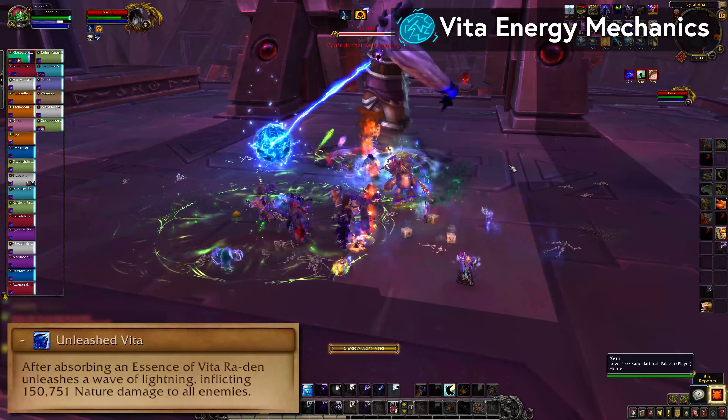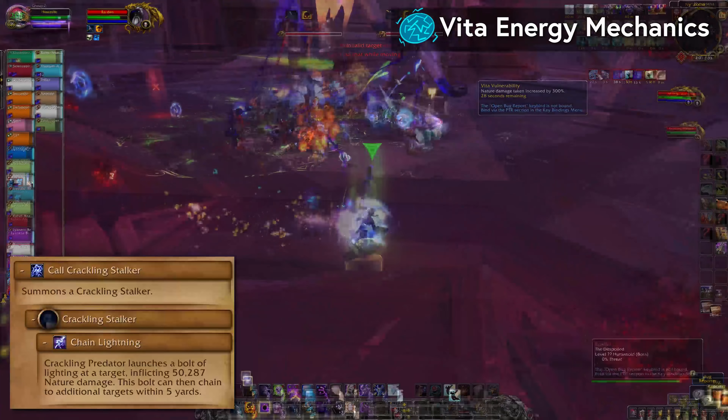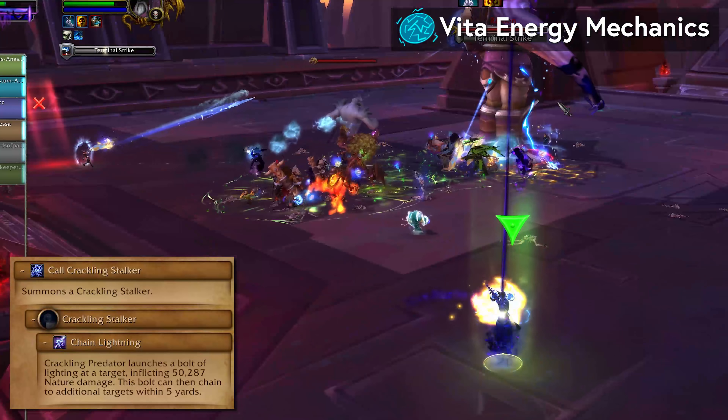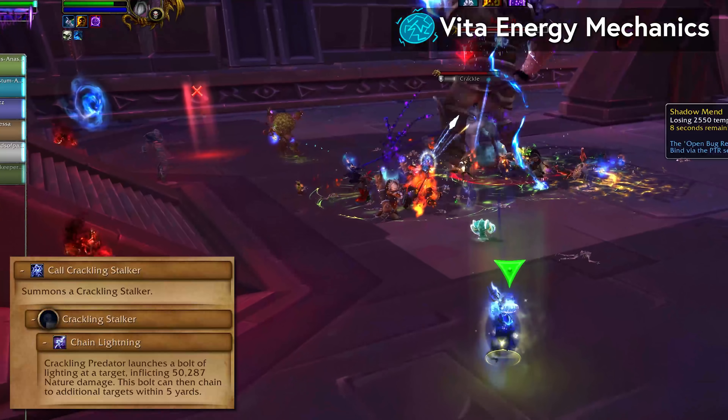After eating the Electric Vita orb, he'll release a wave of Unleashed Vita for raid damage and get his Vita moves. He'll summon Crackling Stalker adds which cast Chain Lightning. You can spread out if that's wrecking you, but you probably want to just drop the add quickly and go about your day.